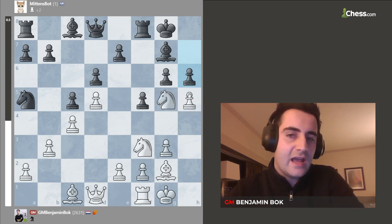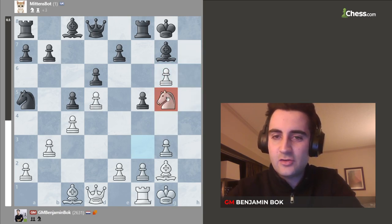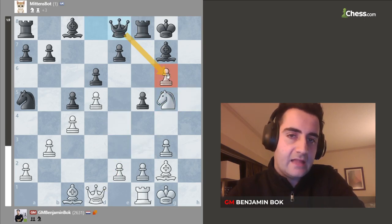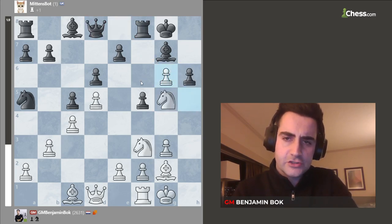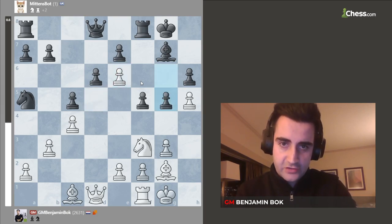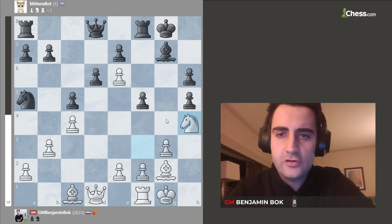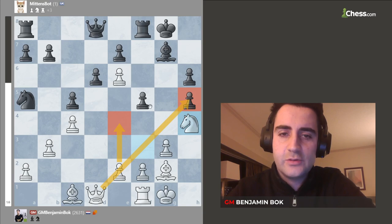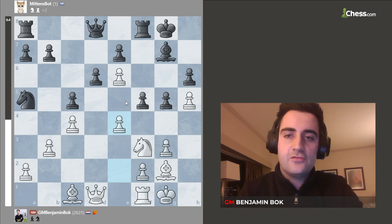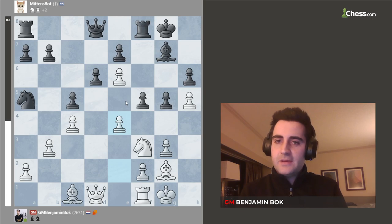I considered taking on g6 for a moment, but I think it's really too much. If black takes on g5, I cannot quite take with the knight. I would love to go e4 and queen h5, but black goes queen e8, and that really takes the sting out of white's attack. So I have to play knight e6. Black has to take. Mittens played g5, keeping the kingside a little bit closed. If black takes on h5, I go knight h4 followed by e4 — f5 is weak and white has a very strong attack. But g5 is correct. Now here I played e4, wanting to blast open the position. And around these moves, Mittens made some mistakes.